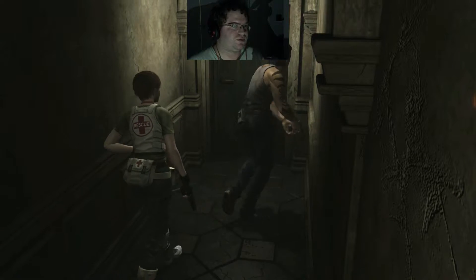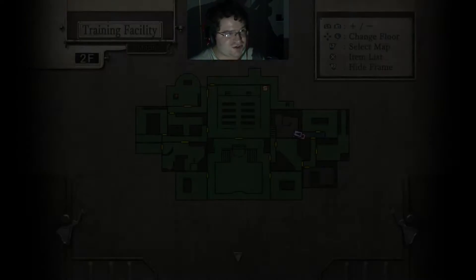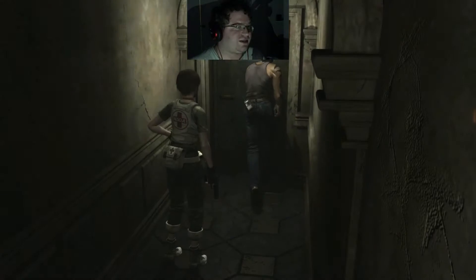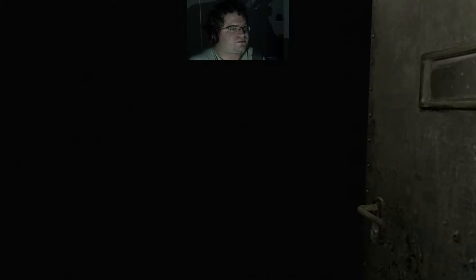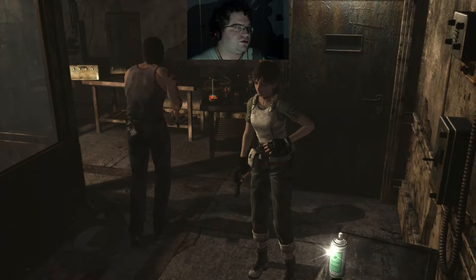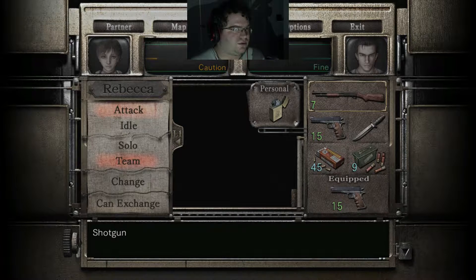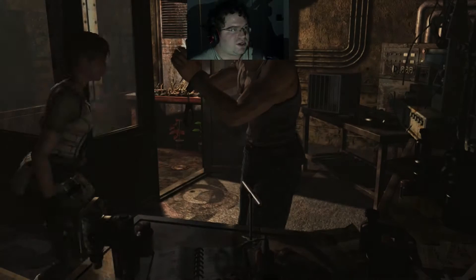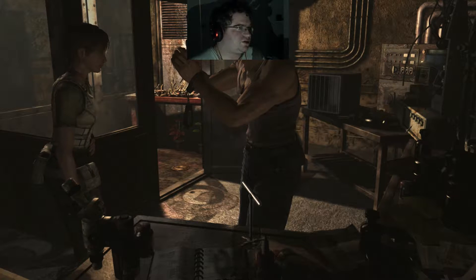I'm hoping maybe one of these rooms will answer that. Unfortunately, Rebecca took a bit of damage but she's doing okay, she's hanging in there. Let's see what's in here - I'm hoping that's nothing too bad. We got a first aid spray, which will come in handy. And some handgun ammo, which would be nice. They're about even right now as far as ammo goes, although I should probably give some to her because at least he has shotgun ammo.